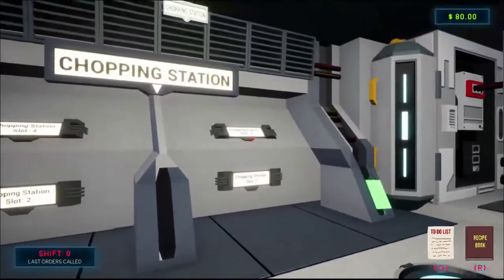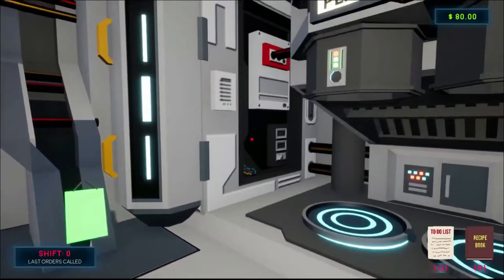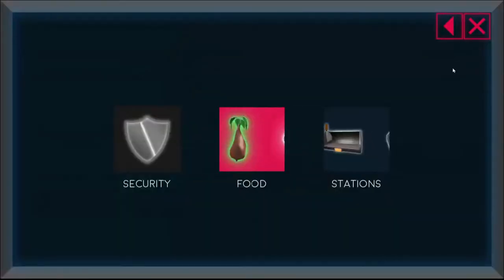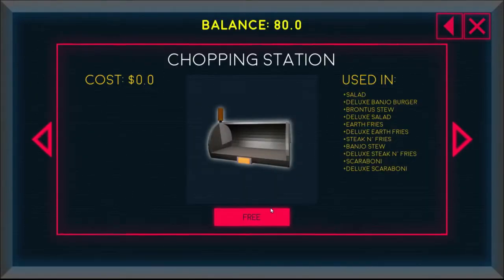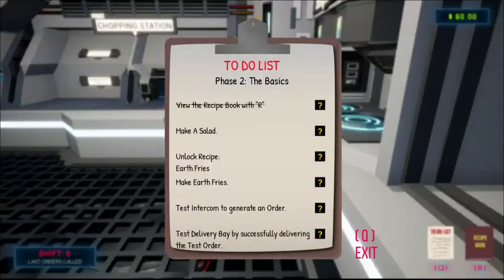I did it and I got money! Purchase equipment — one chopper. How do I purchase equipment? Oh, the chopper — chopping station, that's the chopping station. Stations — chopping station, got it. So I got the chopping station.